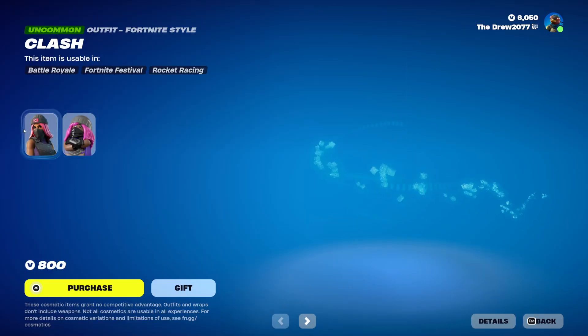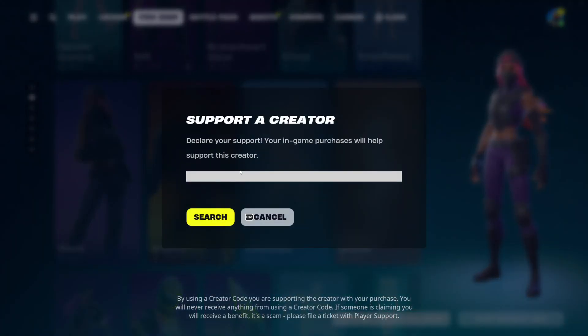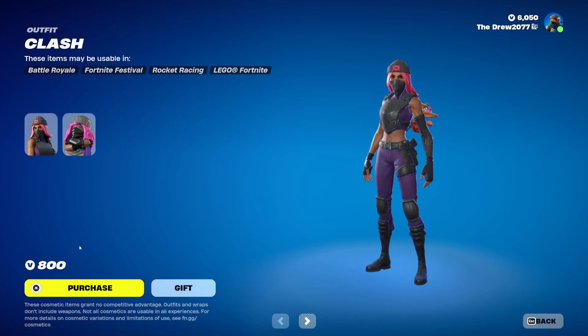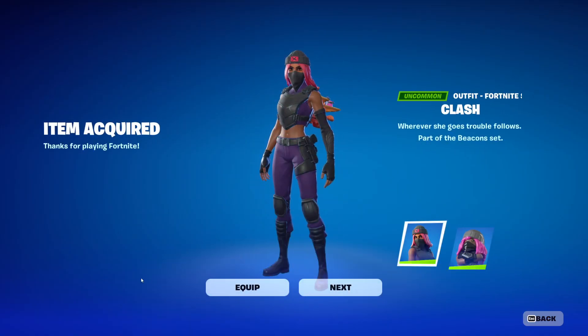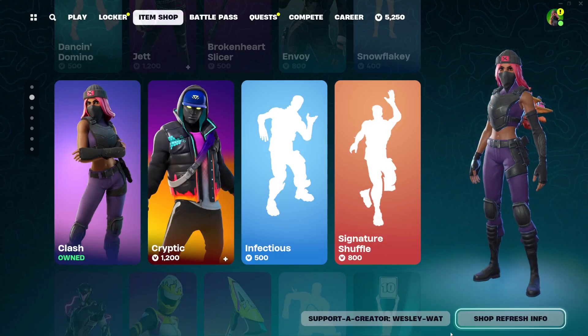Today Clash is back in the item shop and I'm going to be buying her with code wesley-what. There we go, we got code wesley-what right there in the item shop. Now we're going to buy Clash, equip Clash — and we used code wesley-what in the item shop when we bought the Clash skin.